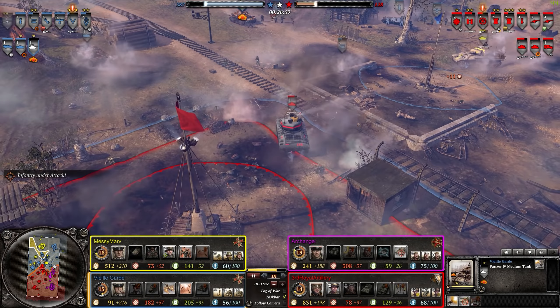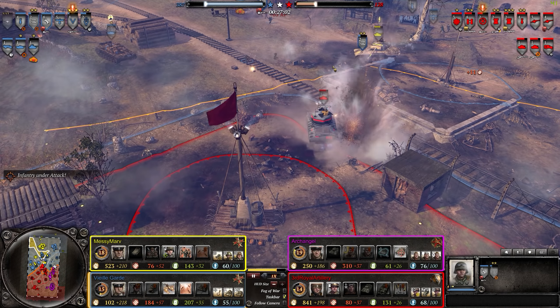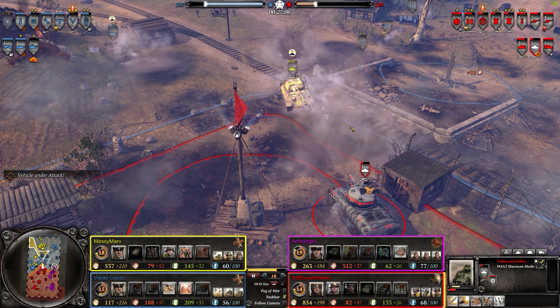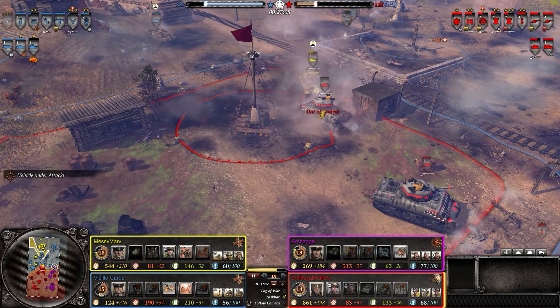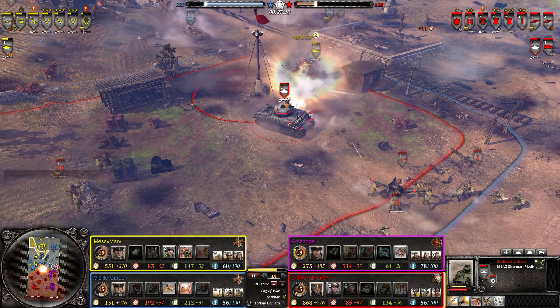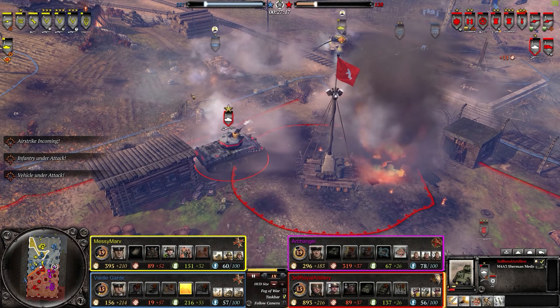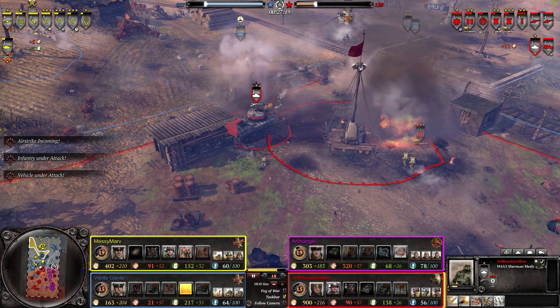SU-85 probably needs to move in. Panzergrenadiers moving in. Good shot with the AT gun, kind of moving out of sight. Very close. Great support fire from all directions killing the Panzer IV and stopping their advance. Sniper once again at 25 kills — nothing to sneeze at. Managing to push back the Panzergrenadiers. Panther, realizing no infantry support, is going to probably pull back.